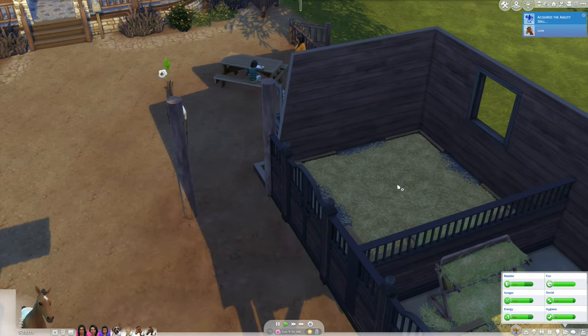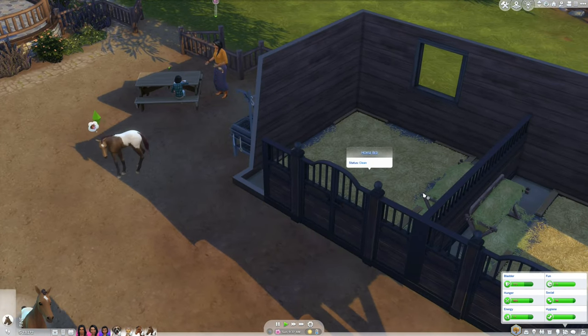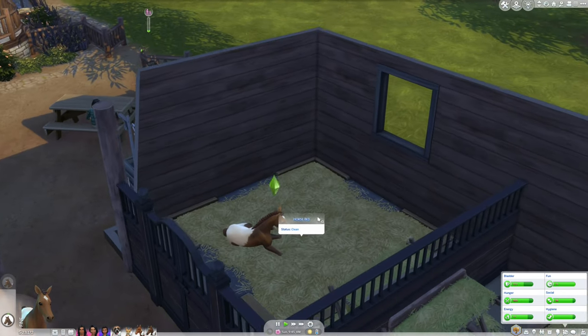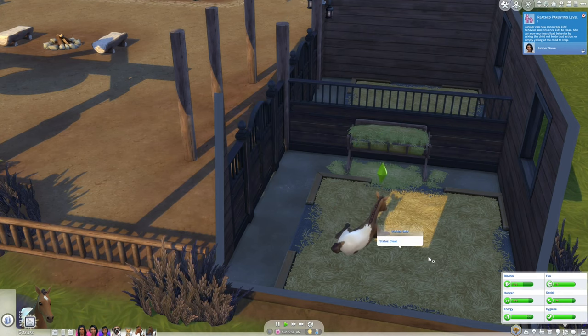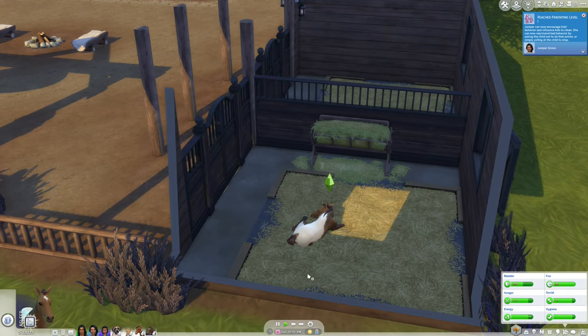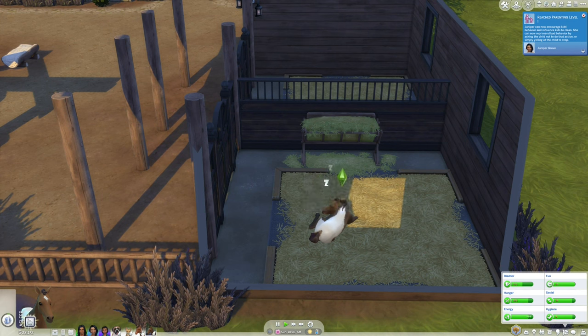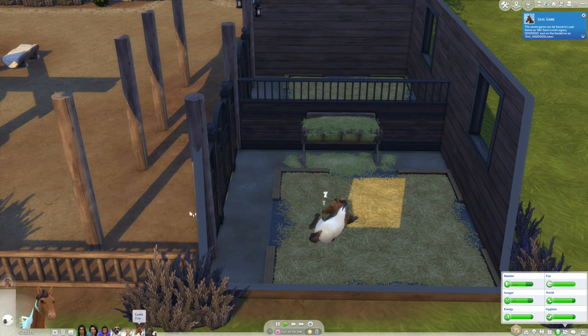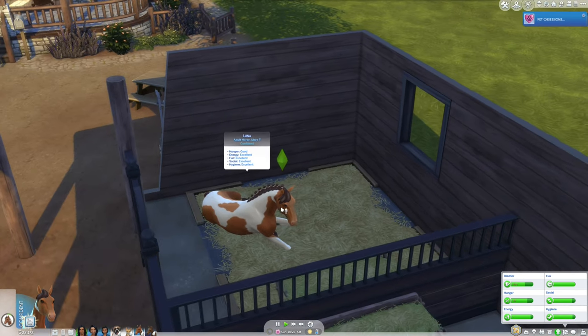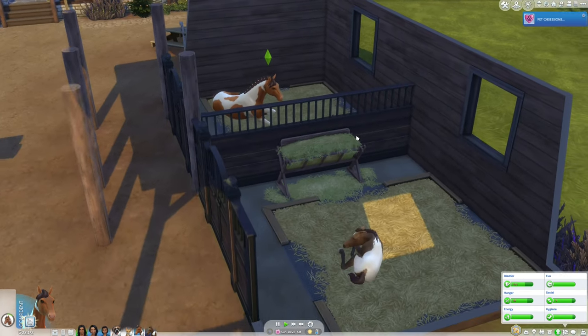Maybe your horses don't use their beds like you want them to. You can make them go to their bed — and if you click on the horse itself and click sleep, they will sleep wherever they are, and if they're on top of the bed that's where they'll sleep. He decided to go to that bed when I clicked sleep, but there's no sleep option there, which is unfortunate. That will at least allow you to tell them to sleep, but you may not necessarily be able to tell them where to sleep. In fact, I can't even tell the adult horse to sleep at all — I could only do that with the baby horse.